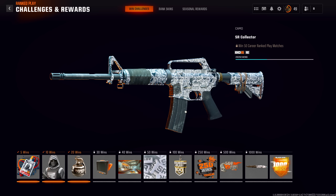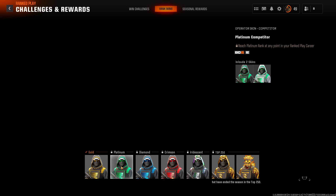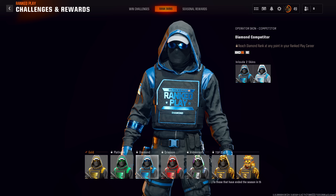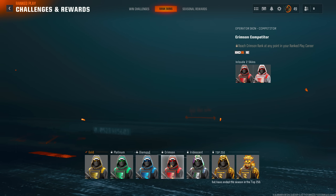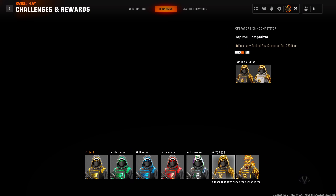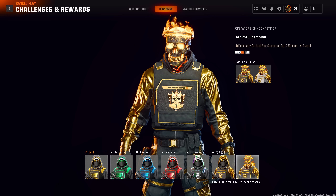The second set of ranked rewards are the ranked skin rewards. Depending on the rank you place, that will be the reward you get. In Black Ops 6, you actually get the rewards as soon as you unlock the rank — so if you hit gold rank, you unlock the skin instantly. You don't have to wait until the next season to get the previous season's rewards. The only exception is the top 250 rewards, because they have to confirm your placements.